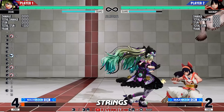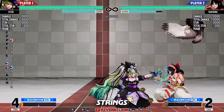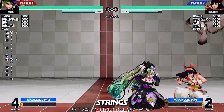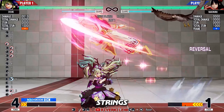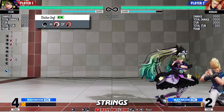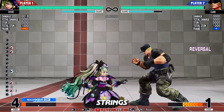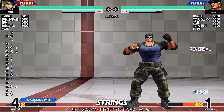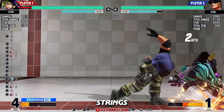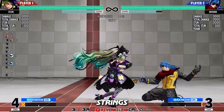2A has considerably longer range than her other cancelable normals. When you approach with jump C, jump CD, or jump D, try a micro-dash when you land to fill in the gap. It can be a perfect string if you time it right. All versions are safe on block, but some one-frame command throws are still able to punish it at point blank. It becomes worse in the corner situation. The heavy version is plus on block, but the slow start-up makes it very hard to land on an opponent.